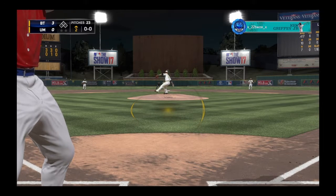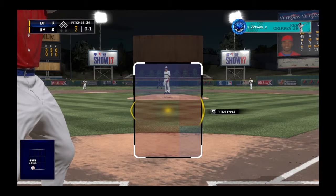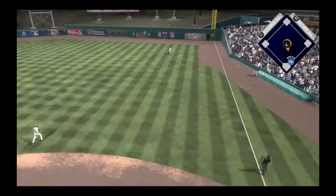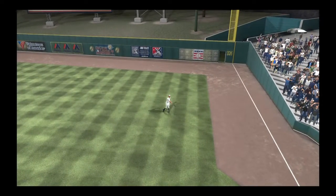Now we got the Diamondbacks' Justin Upton. I can't remember if he was an all-star or a breakout card — I'm pretty sure it's an all-star. He just hits a nice little easy pop fly out to right field for the first out of the inning.